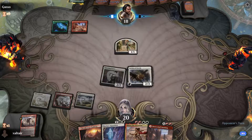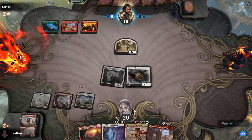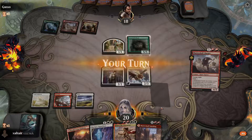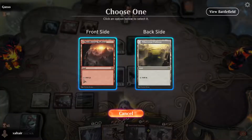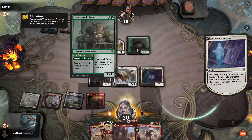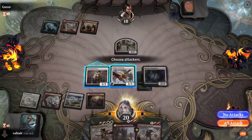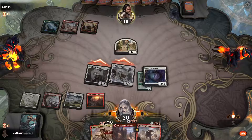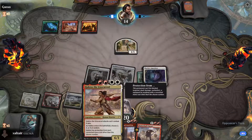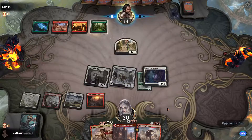They have a basic land but they can only cast one spell — so we're gonna Skyclave Apparition this guy just as we did before. That is how we ride! We're supposed to Shatter Skull Smash the tokens if they get them back. The three-three — we can just deal three damage to something next turn. It's time for Haktos to make his appearance since we can only cast one spell a turn.